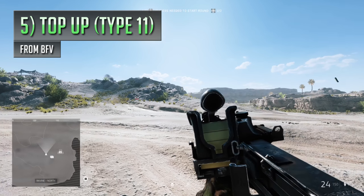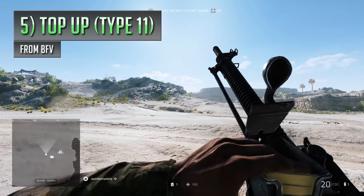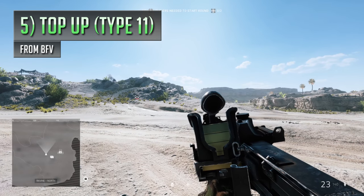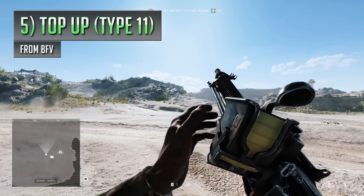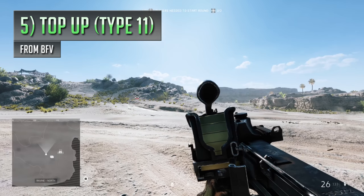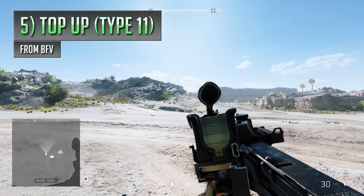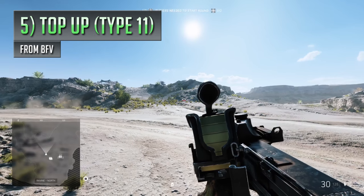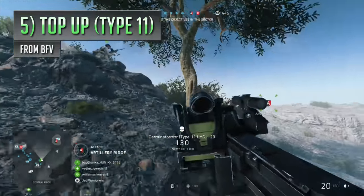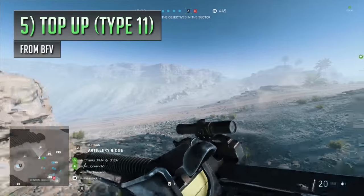Although it sounds like a pretty similar thing to Battlefield 1's Perino 1908, the Type 11's Top Up spec only lets you restock the hopper if you've fired a multiple of 5 rounds. So if you happen to have either 5, 10, 15, 20 or 25 rounds left over in the weapon at that specific time, the top up spec will come into action and you'll shave off a little bit of time off that reload — otherwise you'll perform a full reload where you'll need to replace the whole hopper instead.